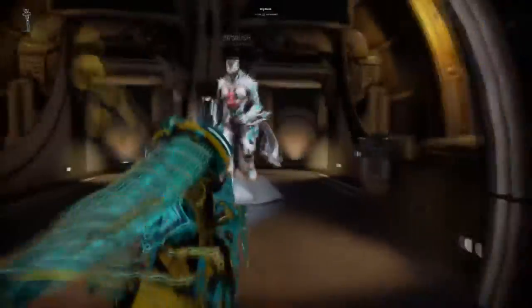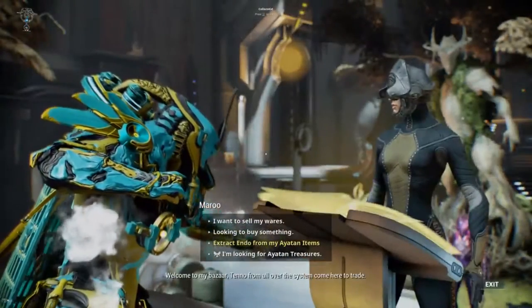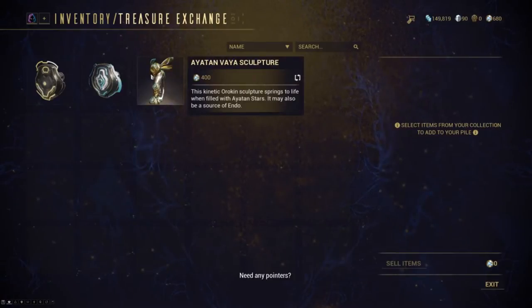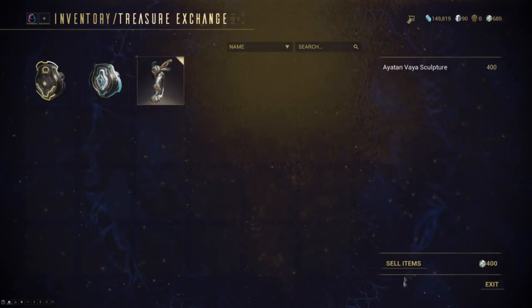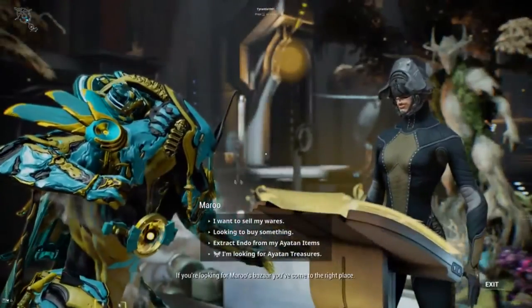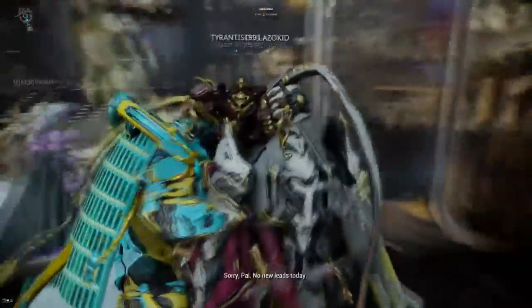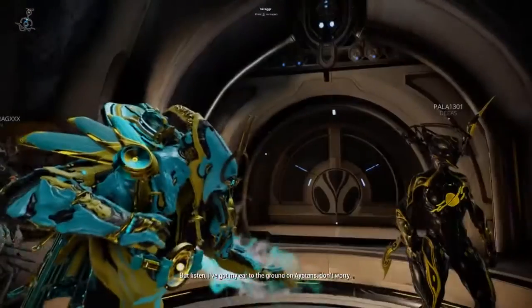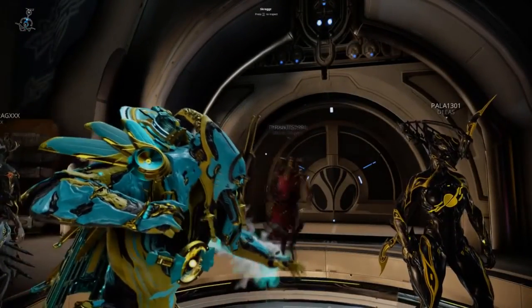Once you have all the stars in all the slots it will boost the sculpture so much — it's better than selling them individually. If you put them on the statue you'll get a ton of endo really fast. It only took me like four or five minutes. See, it's worth 400 there and the stars are worth around 100 each individually, so you'd only get about 600 endo that way when you could be making more than twice that by installing them onto the sculpture. Hope this video helped — peace out!